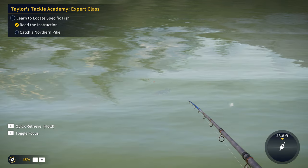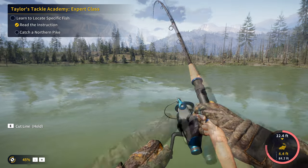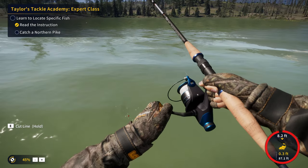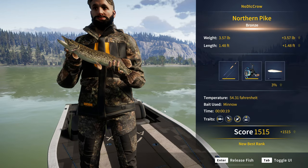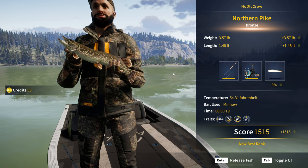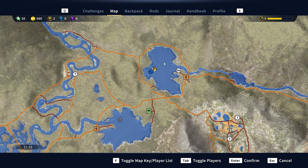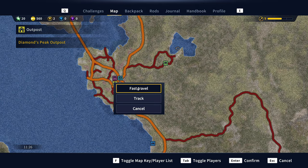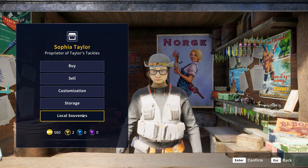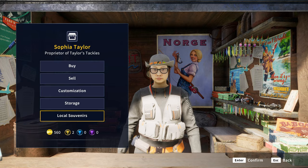That next one is either a pike or a muskie — it's looking like a pike, we can hope. We're getting it in a bit faster than the last one. There we go — that's our pike! 143 XP and 53 credits, love to see it. Now we've got to go enter the souvenir shop. The spot where we got that pike is right here, by the way. Let's continue on and check out the souvenir shop — local souvenirs are here at the bottom. That's all we needed to do.